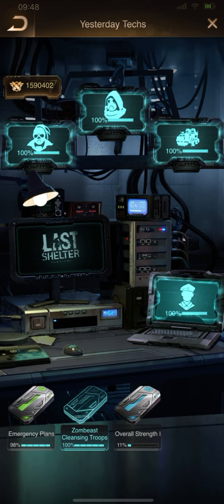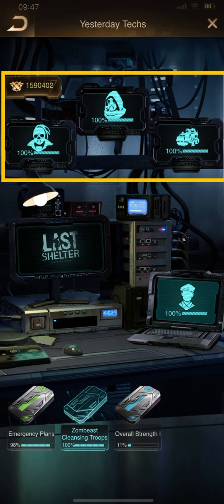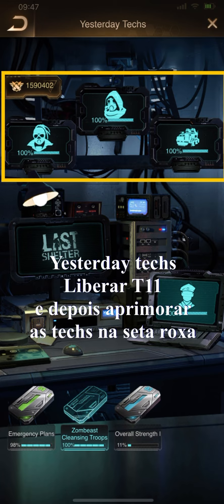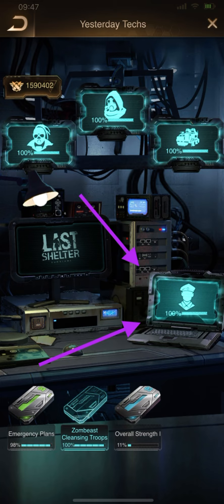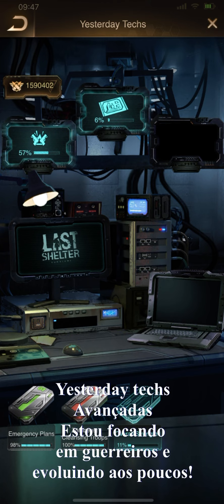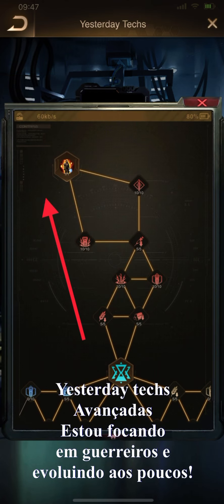Now let's see the yesterday techs — let's see the steps. First, you unlock the tier 11 troops for fighters, shooters, and cars. Then you maximize this chart here — 100%, this chart is so strong. And then you will start to upgrade the overall strength yesterday attacks. In overall strength, at first I'm going for fighters, considering the top APC formations and the top heroes in this account.